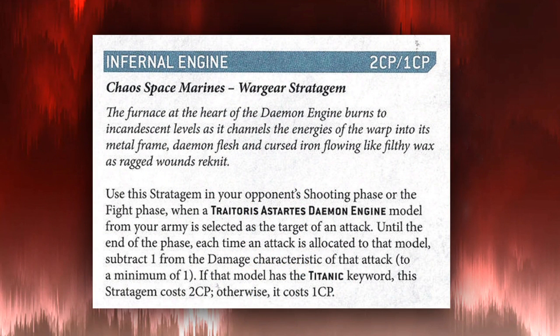Now let's talk about the generic stratagems available to all Chaos Legions that enhance the Lord Discordant's durability. The first is Infernal Engine, which costs just 1 CP. You use it in your opponent's shooting or fight phase when targeted, and reduce the damage characteristic of all attacks targeting that model for the duration of the phase by 1. This is really powerful against 2 or 3 damage shots — if 10 shots are coming in, you're potentially removing 10 damage from that pool. Definitely spam this every time he's targeted by something serious.